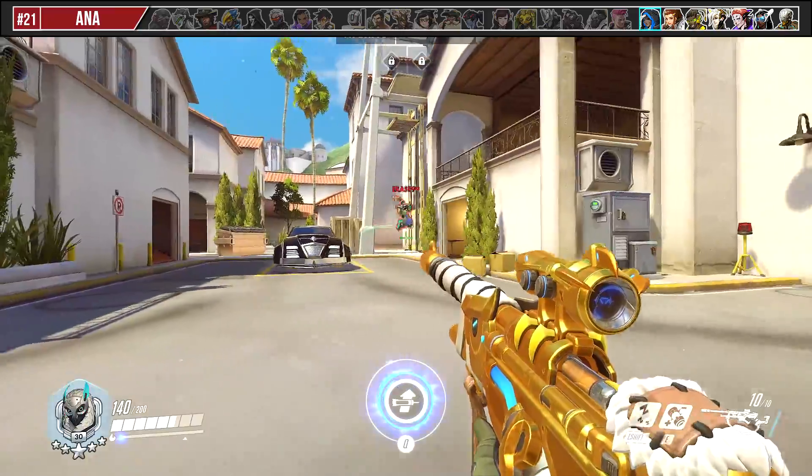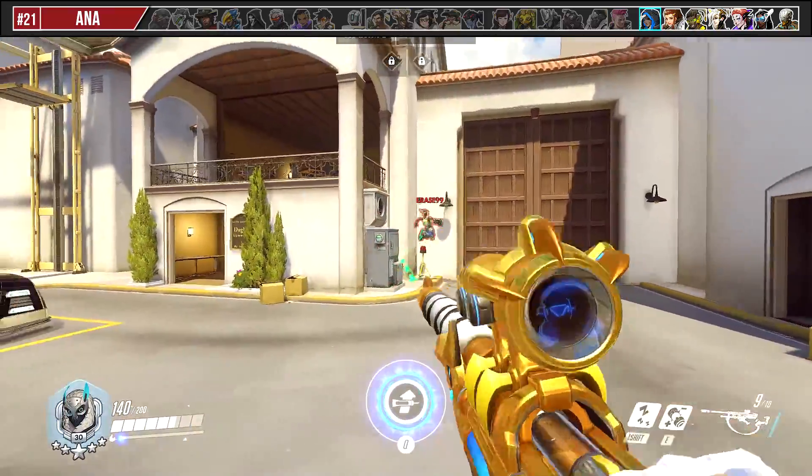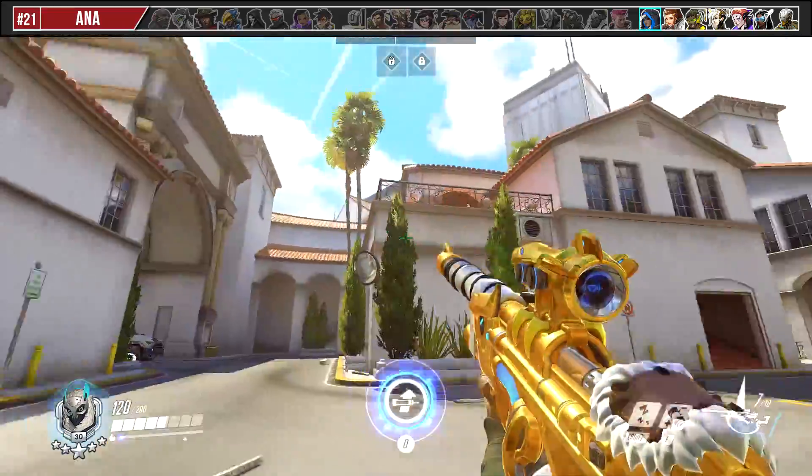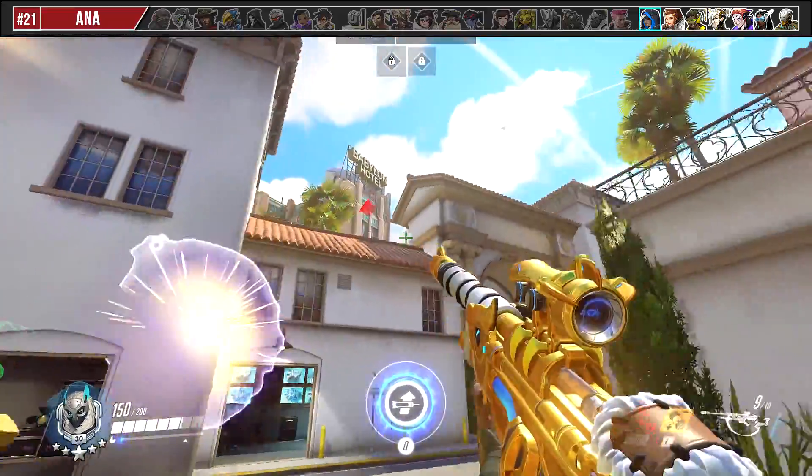Ana's usually have a rough time landing a sleep dart on you, but her biotic grenade is much easier due to the splash radius. Try to avoid gliding on a wall for too long and instead, look to hop off walls quickly to dodge the grenade splash.